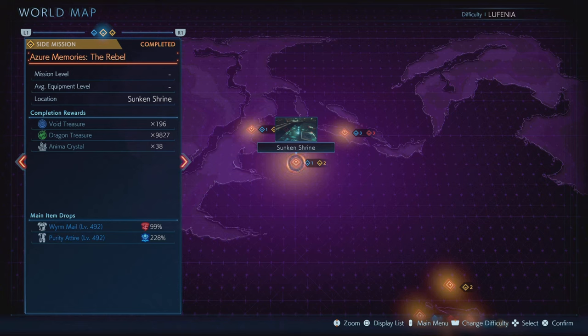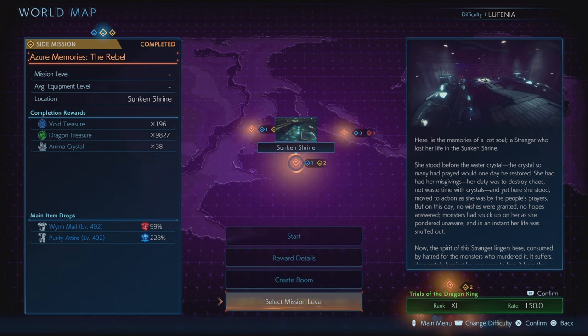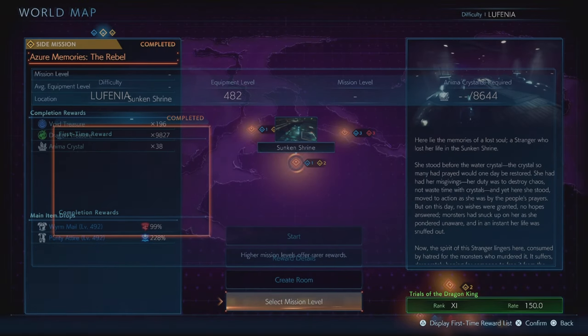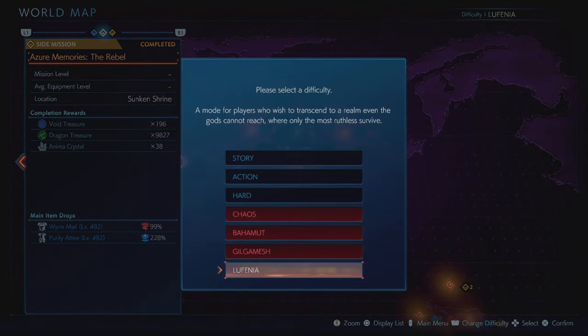Hello there guys and welcome back to the channel. In this video I'm going to be showing you basically a quick guide on how to farm all of the treasures in the game super easily. You get about 15,000 dragon treasure per clear of this mission, about 35,000 plus mannequin material per clear, and about 300 void treasures per clear.